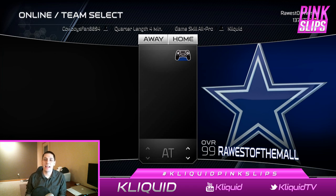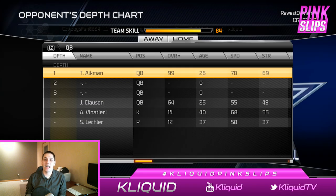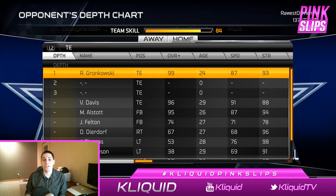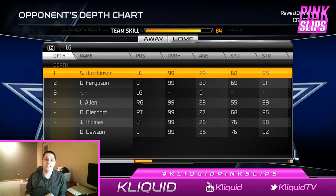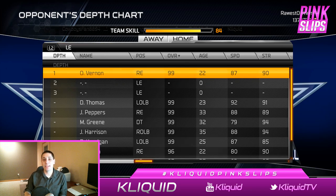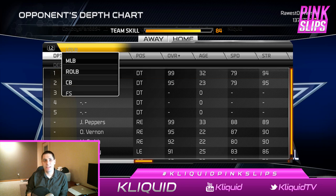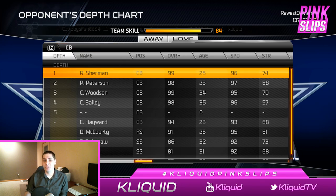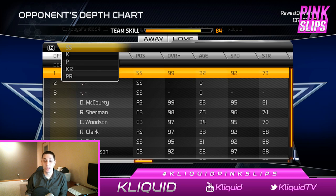What's up YouTube? My name is ClickWid and I'm back again today bringing you guys another episode of the pink slip series here on my channel. Today we are playing another game where we're going up against an opponent who won earlier today in a play-in game on stream. He won that game 27 to 0, so he is a very very good player — he pretty much destroyed his opponent and had a 99 overall team.